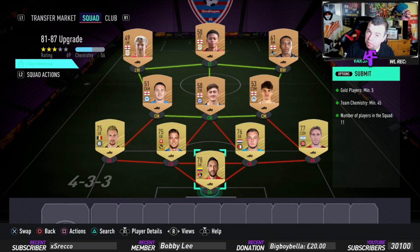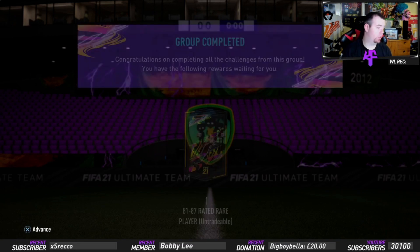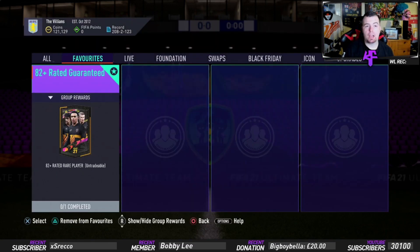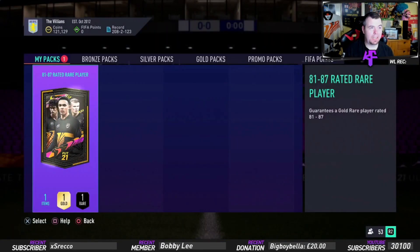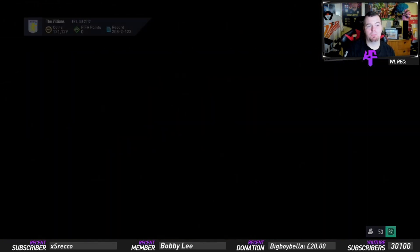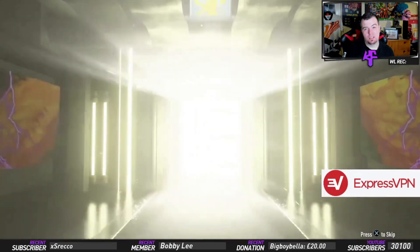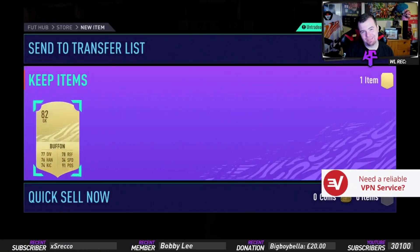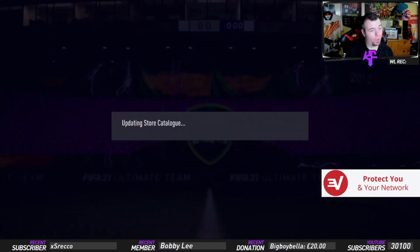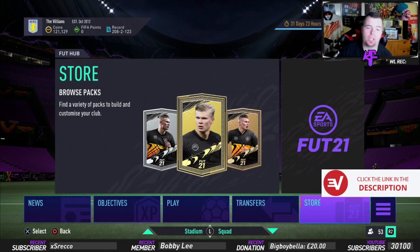This is costing you a whopping 3.4k. Do not spend more than 4k on this SBC. My pack luck has been absolutely awful recently — it would be nice to see something out of it. For 3.4k, you only need an 84 rated card to make your money back, because 84 rated cards are around 5k each. So if you get a board it's not bad — pretty fun. And that's why my SBC pack luck is absolutely quality at the moment.